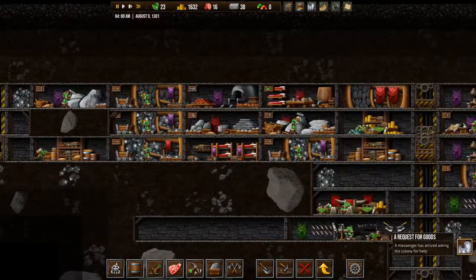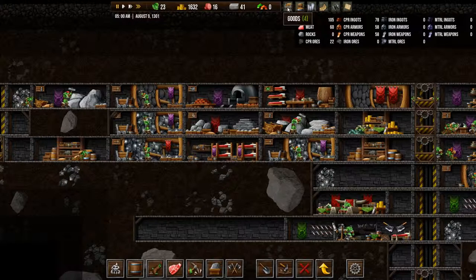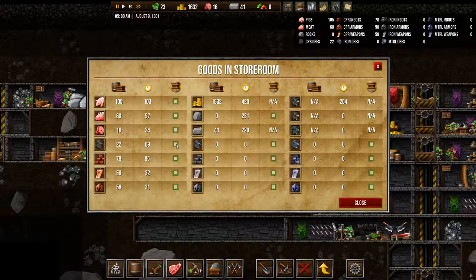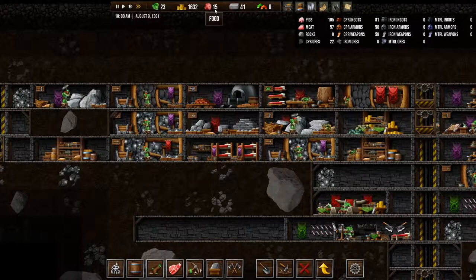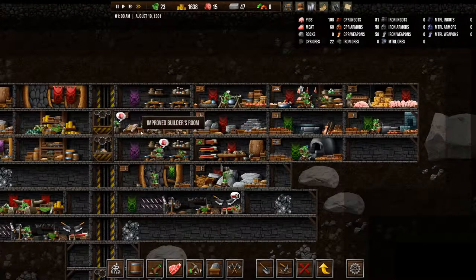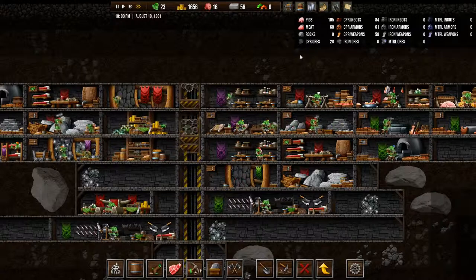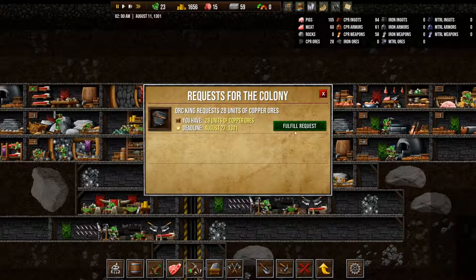Now we have a request for goods. We have a goblin's room. I suffered a defeat. So what do you want? 28 units of copper ores. Okay, we have 22. We want to tell those to be stored right now. We'd definitely need more food going. We're up to 25... 28. Wasn't that what they wanted? Yeah. Fulfill request.